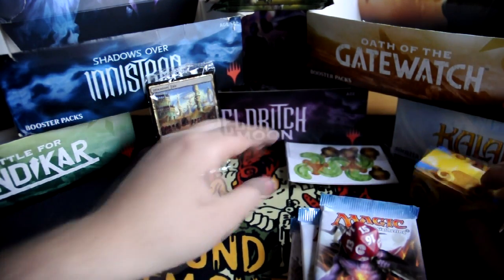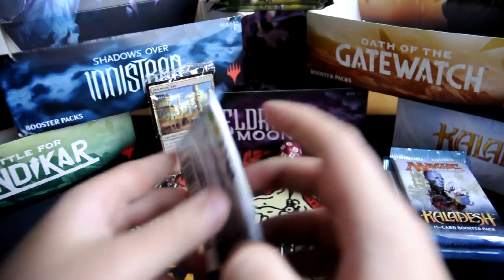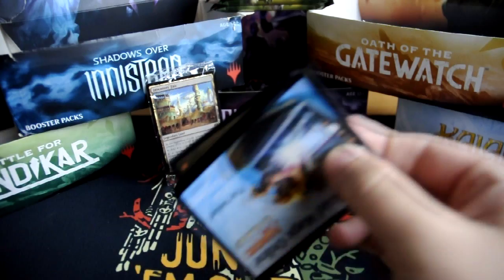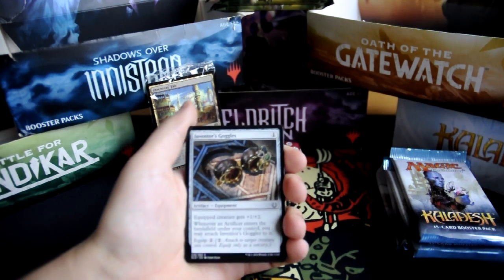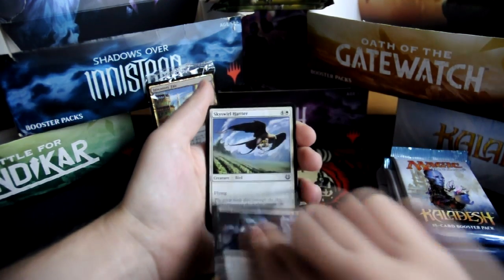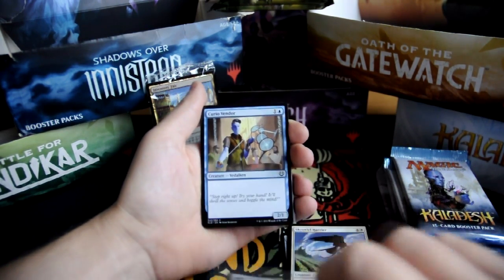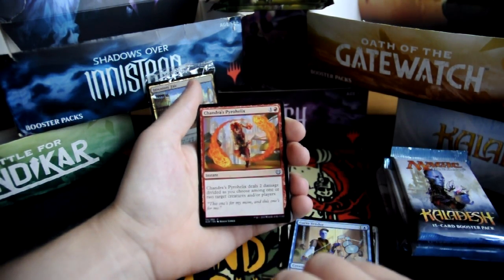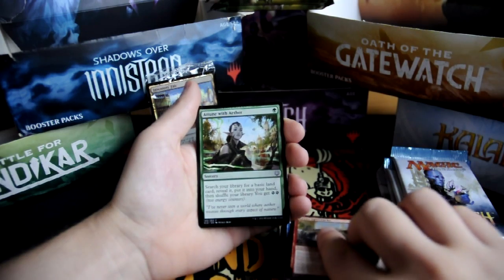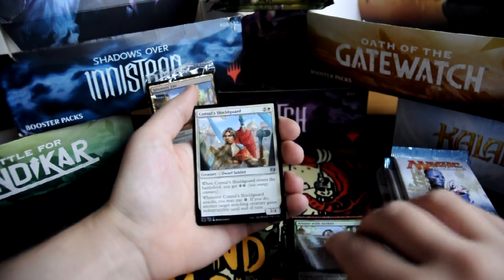First card. Let's get to the packs. Our first card is Inventor's Goggles. Thriving Turtle. Tidy Conclusion. Skyswirl Harrier. Bastion Mastodon. Curio Vendor. Chandra's Pyrohelix. Thriving Rhino. Giant Spectacle. Attune with Aether. First uncommon is Decoction Module. Consul's Shieldguard.